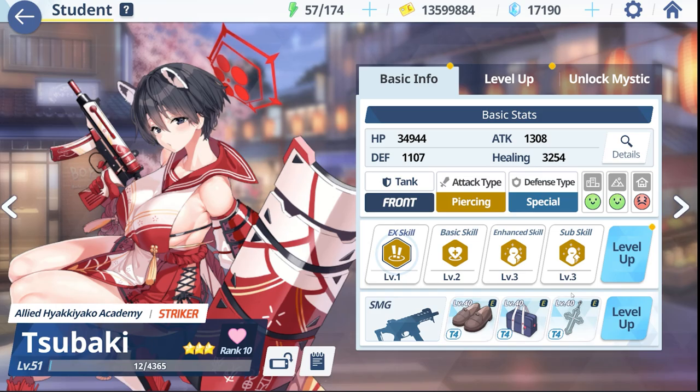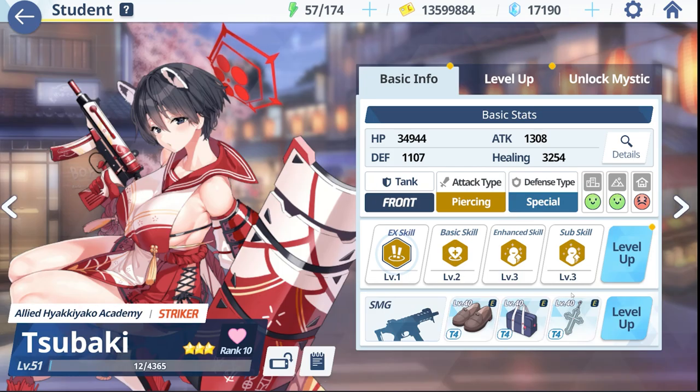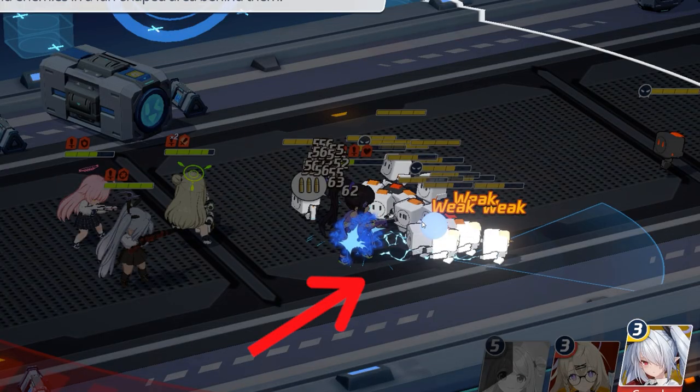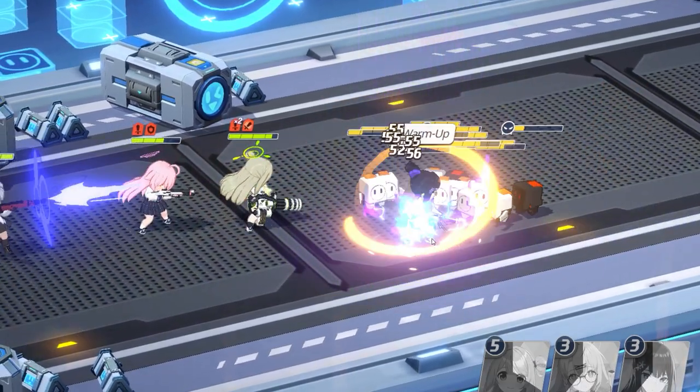Tip number one: you're going to want to bring in taunts, so bring in Subaki or Hifumi, or maybe even both. Any of your front liners — you're definitely going to want that T4 bag because you can get by without bringing healers, but they need to be decently tanky. Tip number two: wait until all the enemies are grouped up before using your abilities. This will allow you to maximize blowing through the waves as quickly as possible.